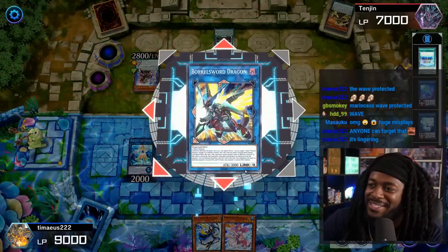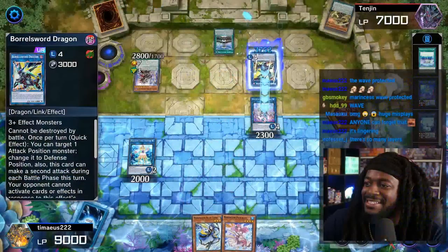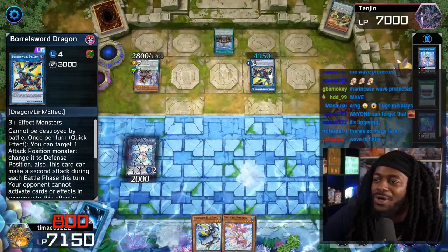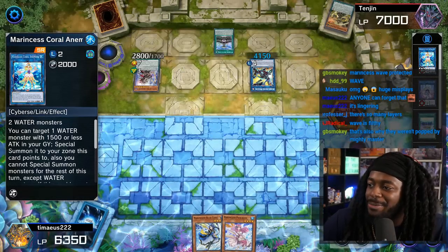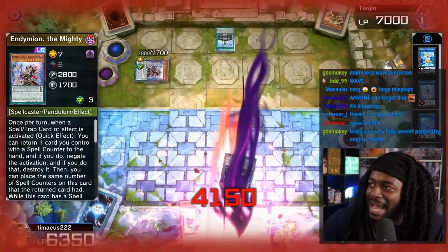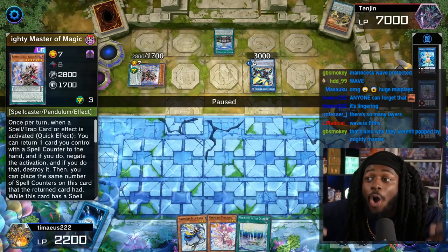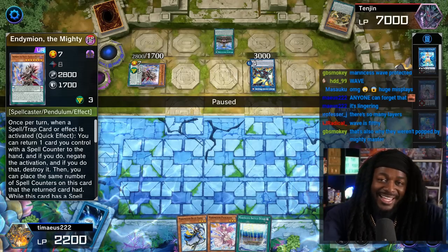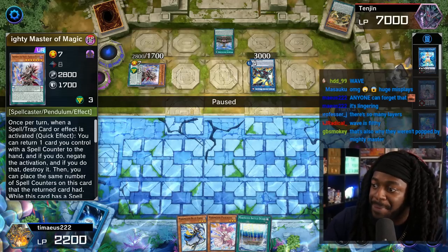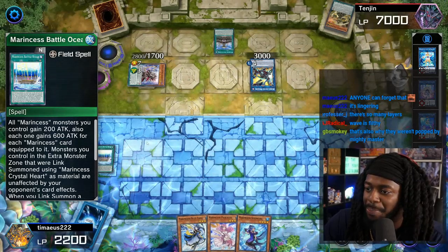Don't make Accesscode Talker and try to destroy the same card — big dog Borel Sword. We're gonna go into battle phase, attack over the Marincess Aqua Argonaut, then attack over the Coral Anemone. Now Coral Anemone will get us a Battle Ocean. Borel Sword will attack for 4150. Not gonna cap — Tingen and his pendulum deck did have game, but that's not always the case in Master Duel. Sometimes you mess up and you fumble the bag, especially when you don't know how good a deck is. Let's see how Tamiya is able to beat this board.